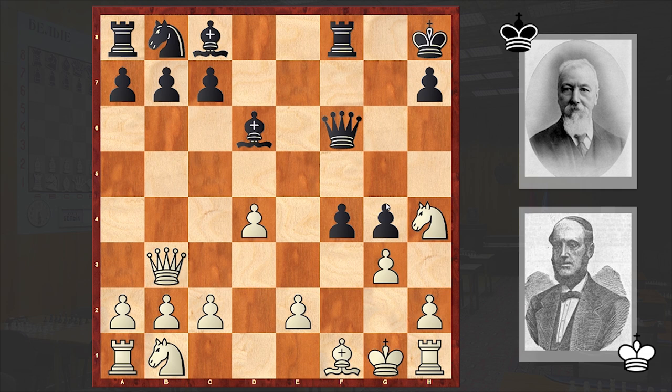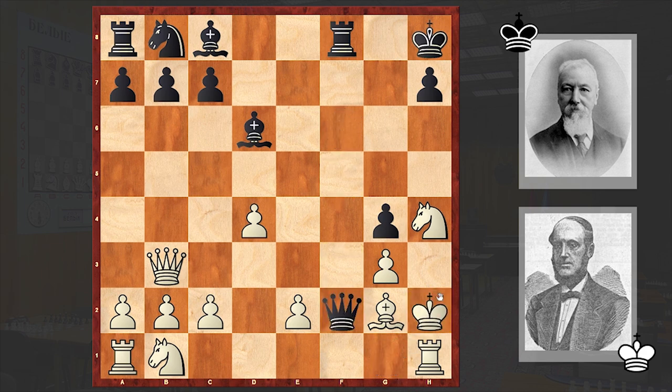Qf6 — now black wants to capture on g3 and announce checkmate. Bg2, fxg3, hxg3. White managed to free the h2 square for the king, but there is no way out. In here Blackburn made a move and forced a resignation. Can you find his next move?